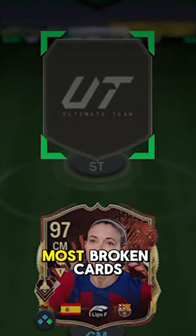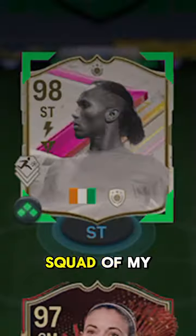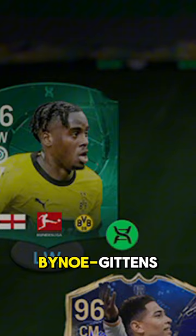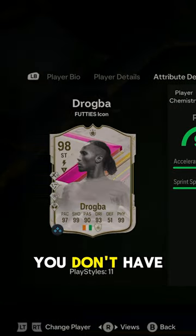EA really blessed me with one of the most broken cards in the game: Fuddy's Drogba. Drogba joins a squad of my FC 24 Goats in Frimpong, Javi Simons, and Bino Gittens. Welcome to Baller or Bust, where we test FIFA cards so you don't have to.